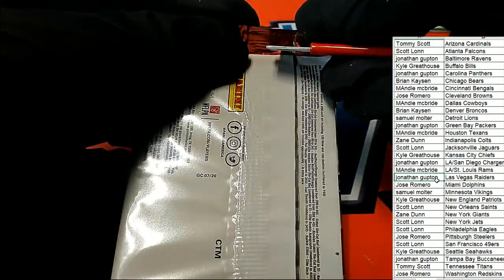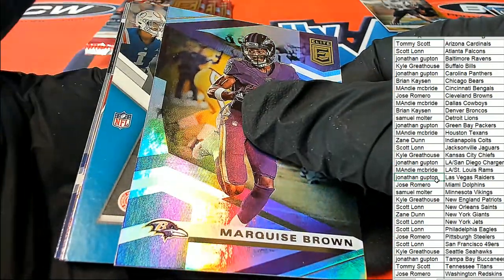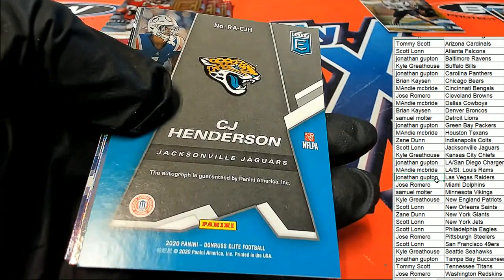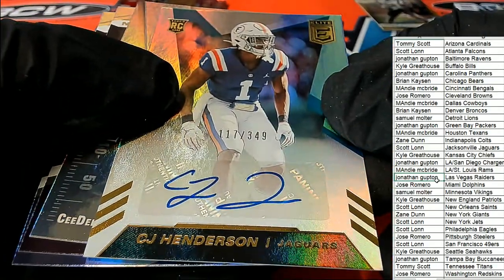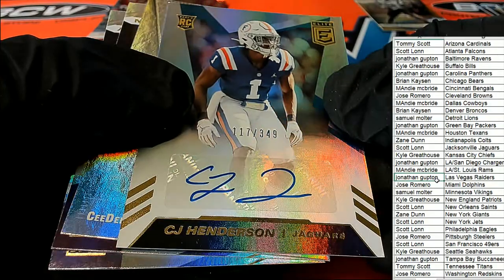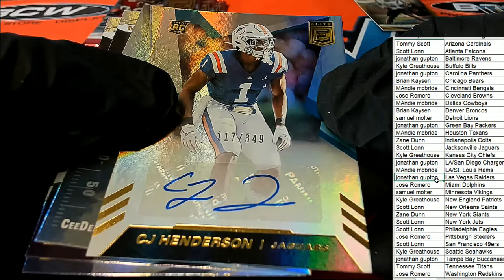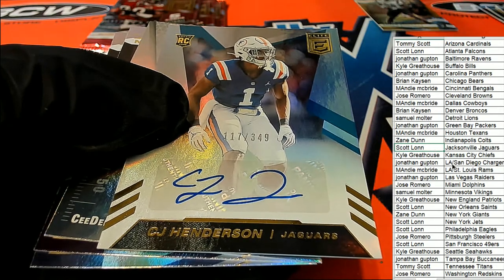You never know, could be something amazing like a Barry Sanders. What is this? CJ Henderson — I thought it was a Chargers card at first. These boxes don't have autos guaranteed in every box, so it's really nice to see a great autograph right there. Jacksonville's Scott L pulls an auto.